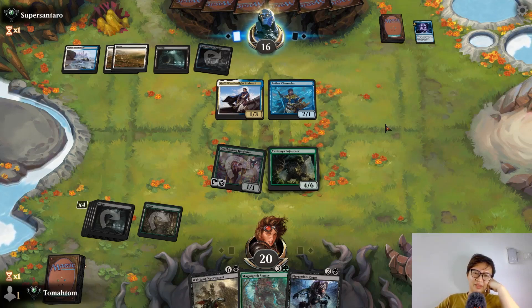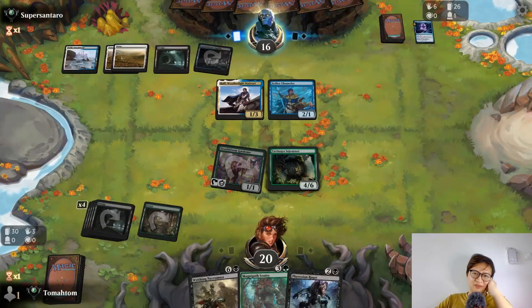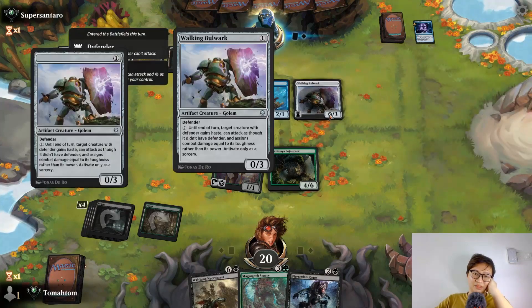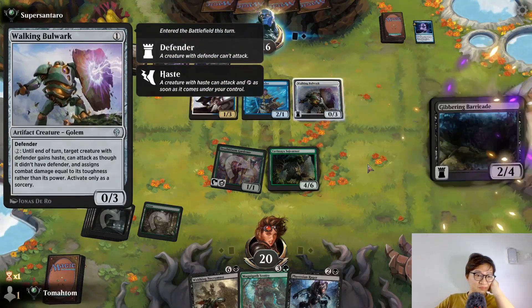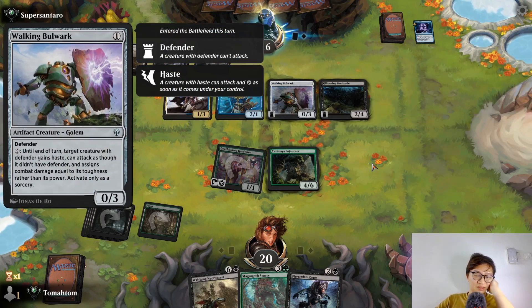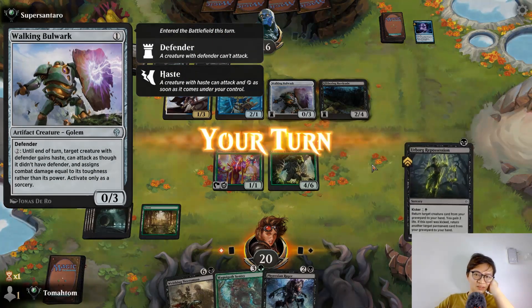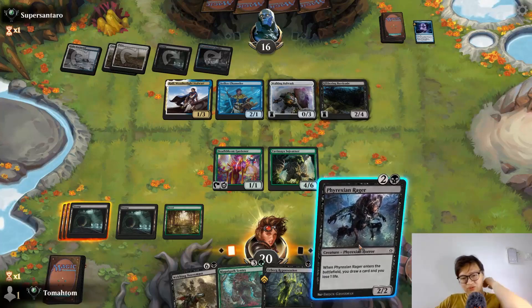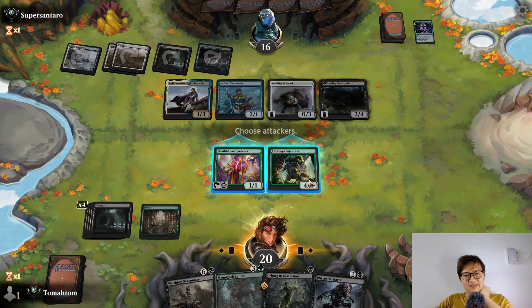I feel like in this format, aggression is really not good — not the best. Unless you are very, very aggressive, you have to play value cards to win the game. So far the cards my opponent plays are all very good. This can be very good also. I can cast Fracture Rager; hopefully I draw a land. If I don't draw a land it's not good. Let's attack for four.